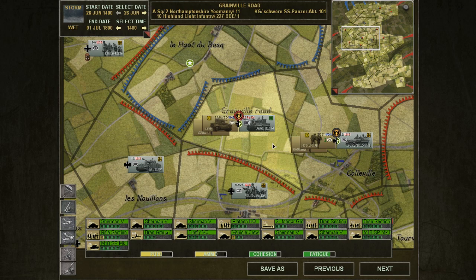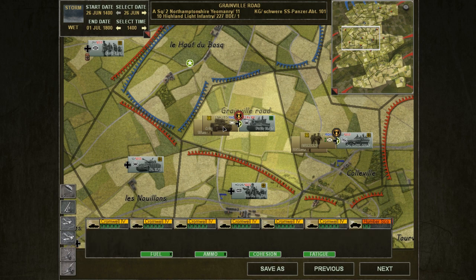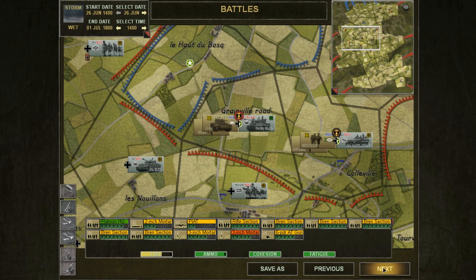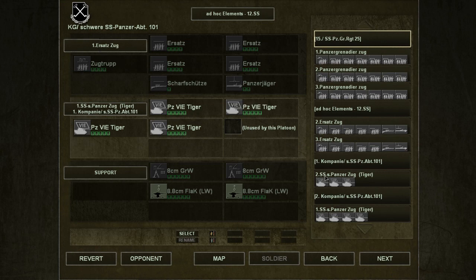One way of doing things would be to free up one of the Tiger units. That's over here, so we're gonna have units with four Tiger tanks, an 88mm flak gun, and Panzerjägers - or two 88mm flak guns actually. Against these Cromwells and Humber, supported by these infantrymen. We're gonna try and take out the entire unit if at all possible. What does 'unused by this platoon' mean?